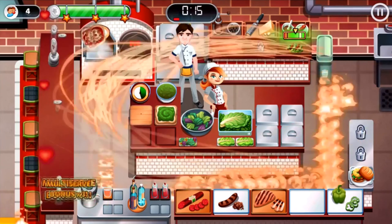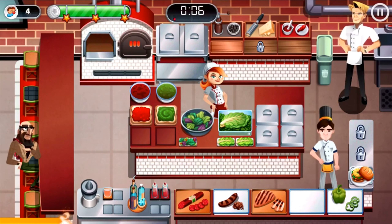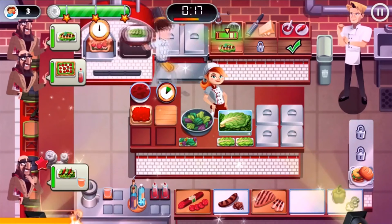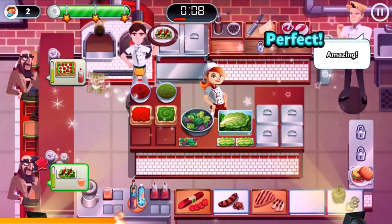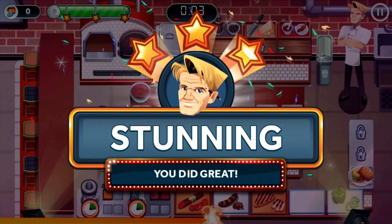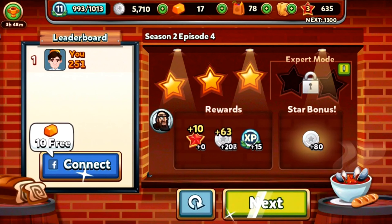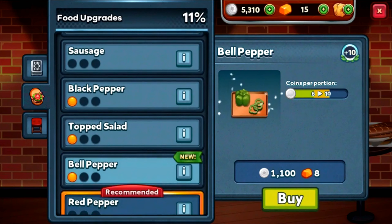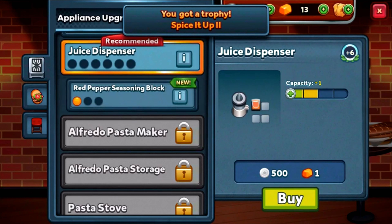Perfect — yes! Oh, three stars! I'll use the gold on this one — swipe. Happy hour! Last customer sat down — it's got such finesse. I had to take care of that in a multitasking way. Amazing, absolutely stunning — all customers have been served. Another 80 coins. Let's upgrade the bell pepper and the red pepper, and the red pepper seasoning block — another achievement has been done! We can also upgrade the juice dispenser.